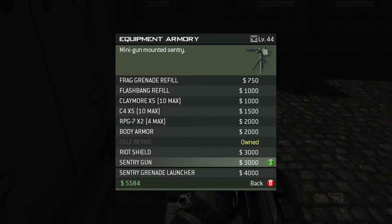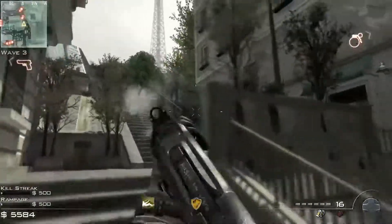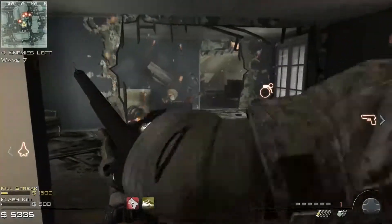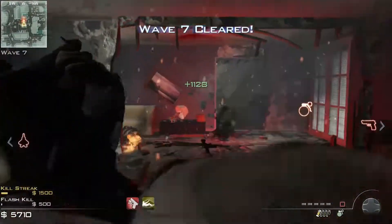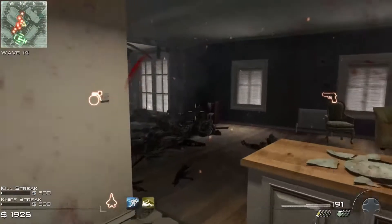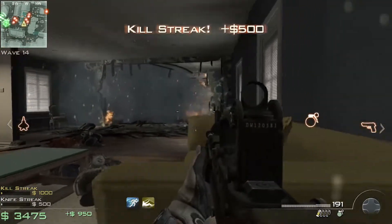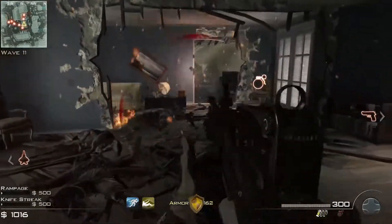First up is the equipment armory. Everything in there is pretty solid, pretty good, but the worst thing — the item that gives you the least value and least help surviving — is probably the frag grenade. It's also the cheapest at 750 dollars for a refill. When you get into the later leader-level waves, the frag stops killing people and just does damage.